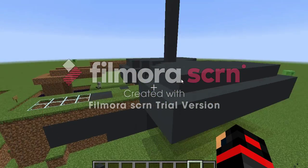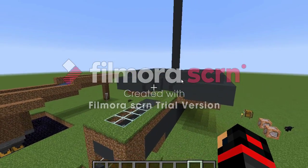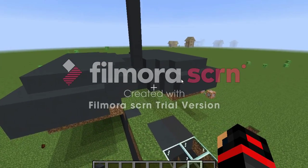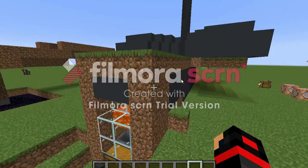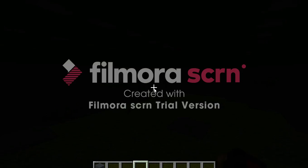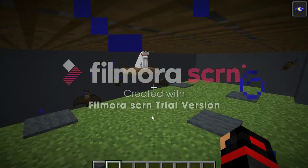Let's take a quick look at what we are building today. This is the creeper farm - it's very small, very simple, and very efficient. We're going to be building the main creeper spawner first, then the killer section to kill the creepers, and then the AFK section. Let me get a potion of night vision so we can see better.